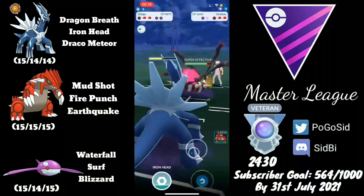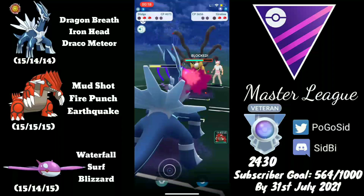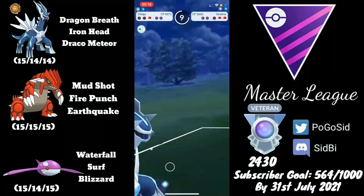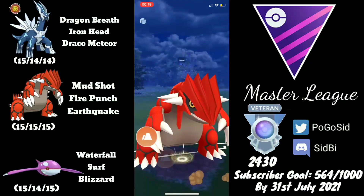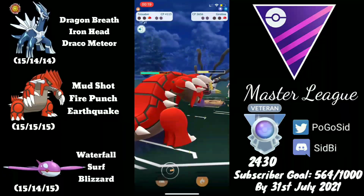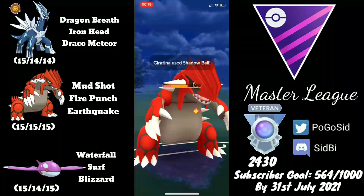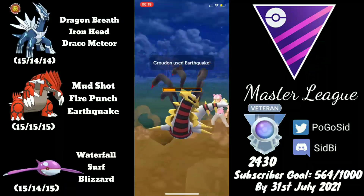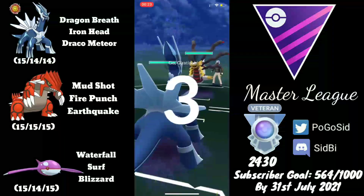Kyogre will just chip with Surfs and Waterfalls, but Lugia will farm down and reach Aeroblast — not a great situation. Shields are down now; Ho-Oh performs really well without shields. I was in two minds about whether to shield, but they have a Giratina in the back, so that shield was good in hindsight. Giratina throws a Shadow Ball and KOs our Dialga. They come in with Groudon and do a very good sack swap — that probably won them the game. Well played, good game.